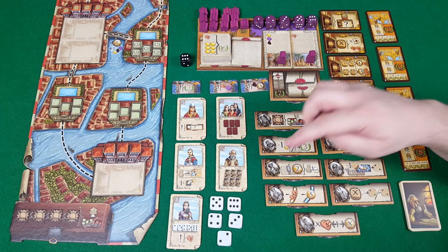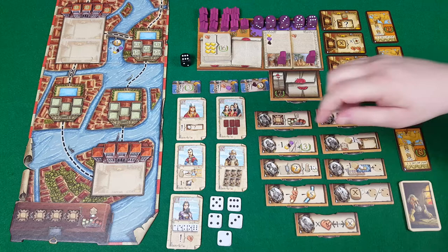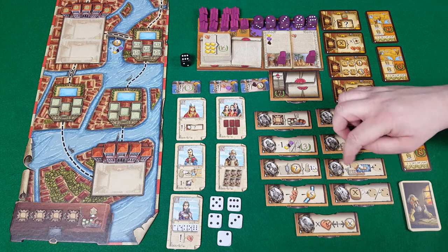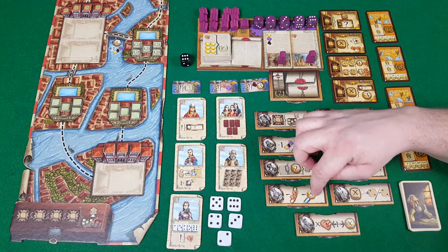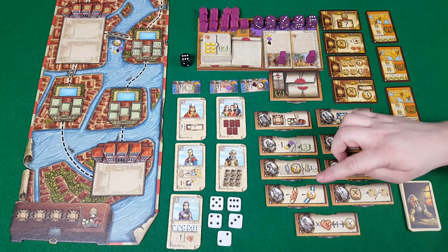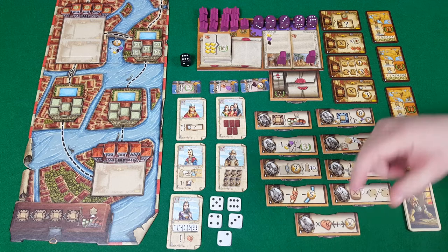The bodyguard lets you pay two per space to move along rather than the usual travel costs. The tradesman, when you go into the market in the two or three dice space, lets you use one die fewer — you pay the normal cost but it activates as if it had two more. The cartographer reduces camel and money amounts needed for moving across the main board, not in Venice. The nun lets you move your dice up or down one or two, and the saracen lets you swap camels and money interchangeably.